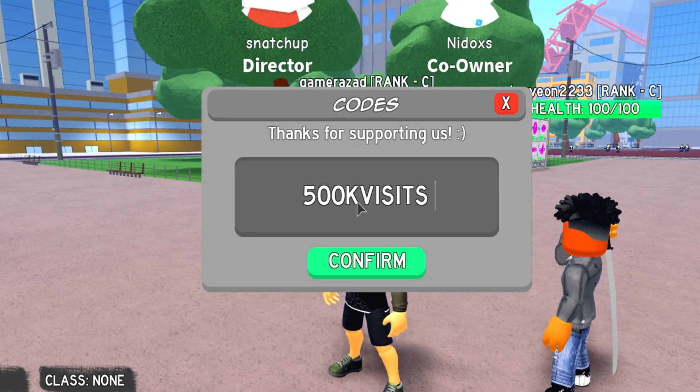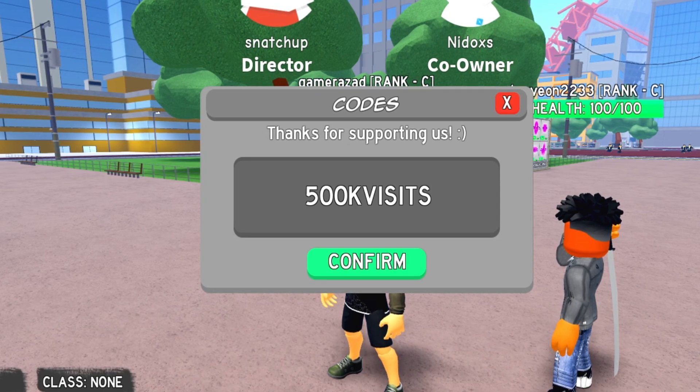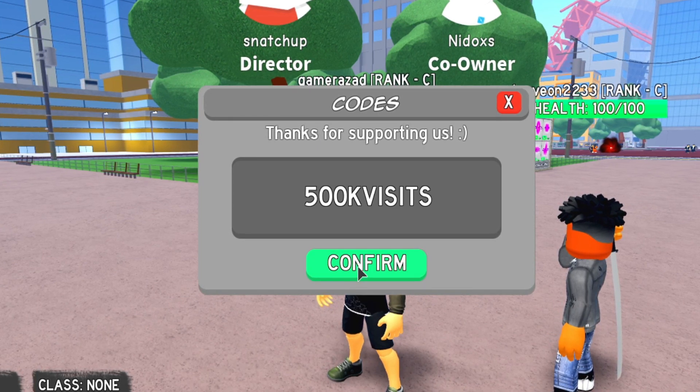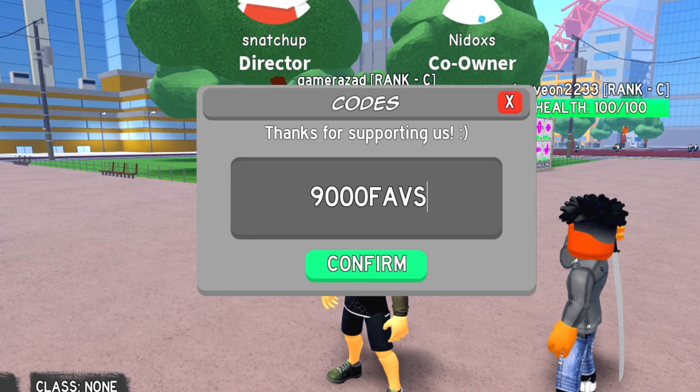After joining the group, click on the codes icon and tap the first code which is '500k visits'. This code will give you 10 minutes of 2x XP and some yen boost. Let's confirm — and there we go.